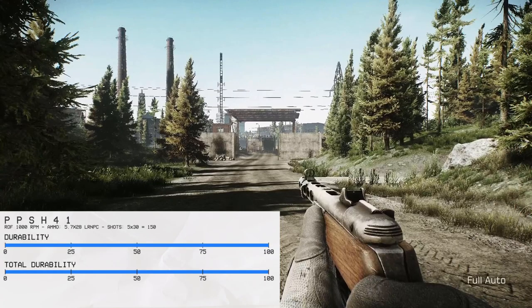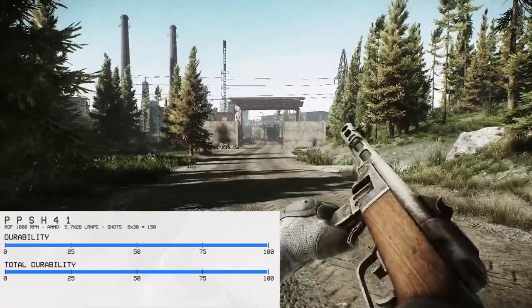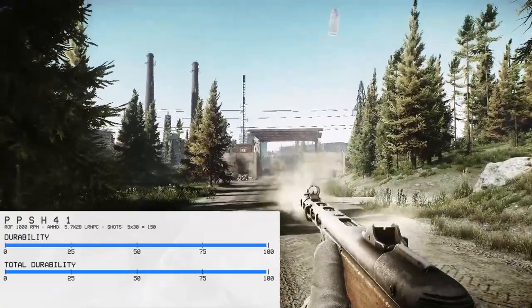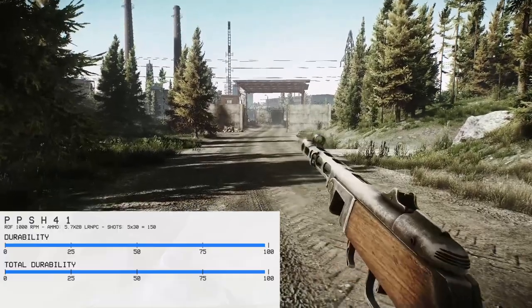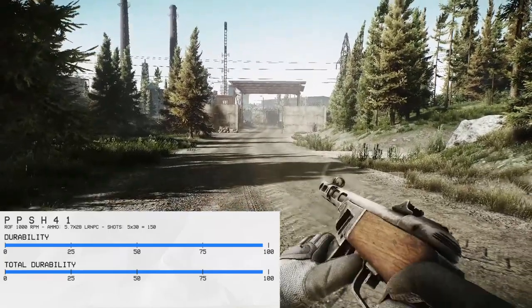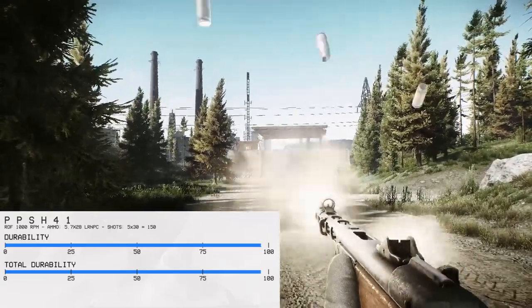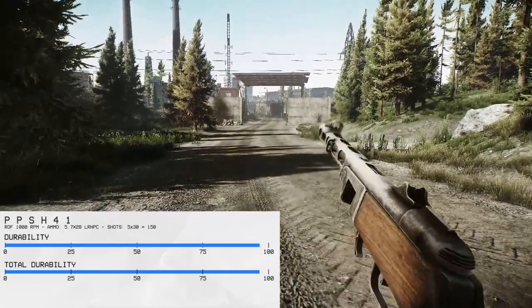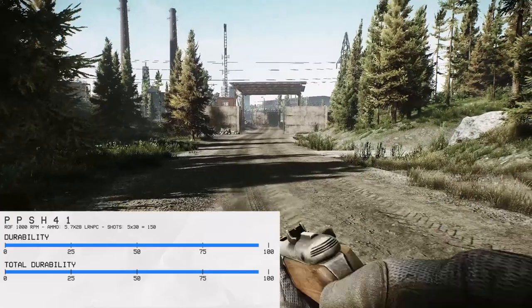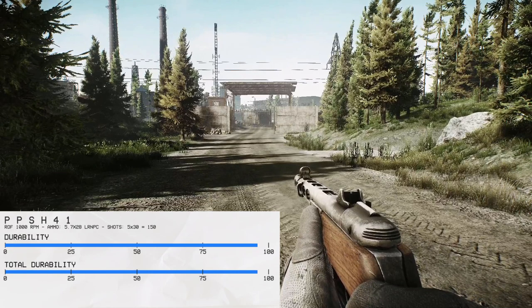Let's examine the PPS H41 now. It fires a marginally more powerful pistol caliber. Not a single malfunction — that thing runs like a dog after an ice cream truck. I think this indicates that weapon mass and amount of metal is the primary heatsink. The PPS H41 is an immensely large weapon for a small caliber, and it loses 3.8% physical and total durability.